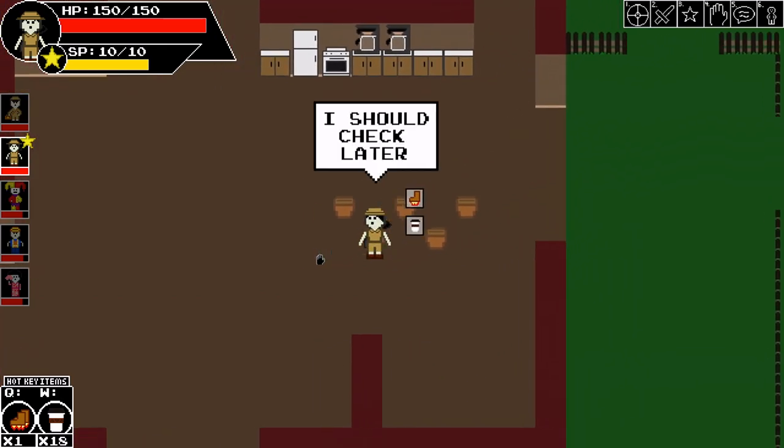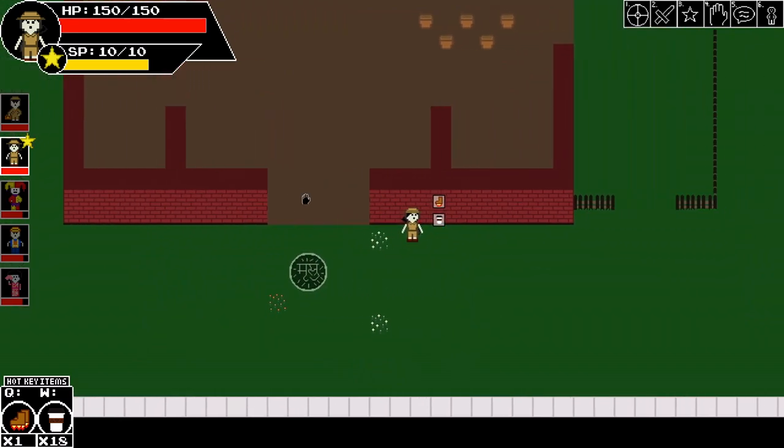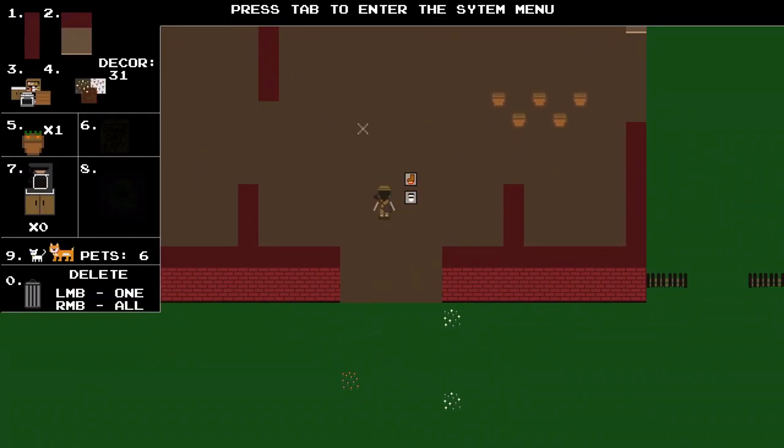You can also add cats and dogs to your respective customizable rooms, adding a lot more fun to these areas. You can pick which breeds you want them to be, and of course if you leave and come back they'll stay there — it's a lot of fun.